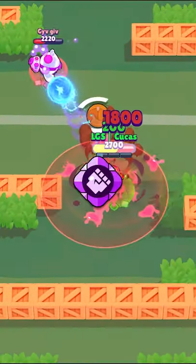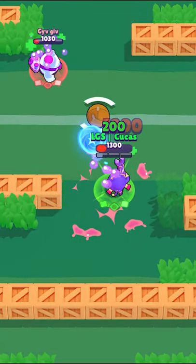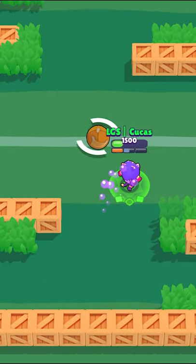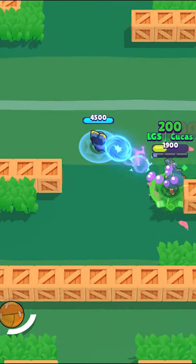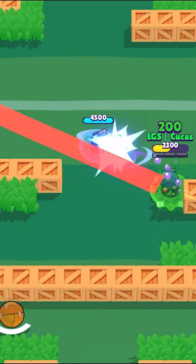Gear-wise, I'd go for the damage gear as Jesse doesn't deal a whole lot of quick damage, and the HP gear as you heal Scrappy most of the time. You can sit in the bush camping while you heal Scrappy and heal yourself at the same time.